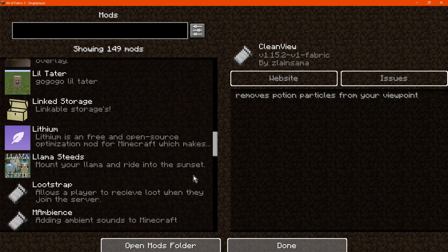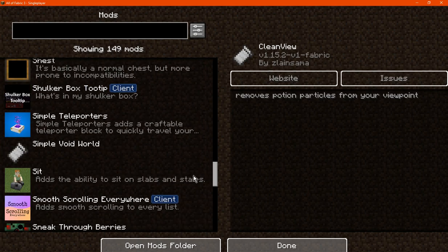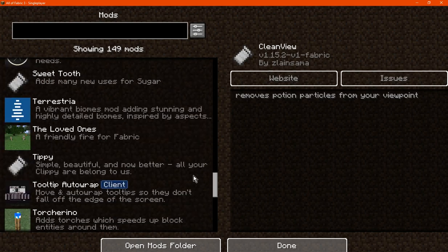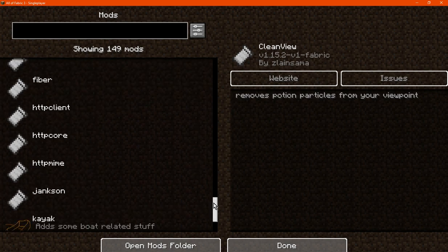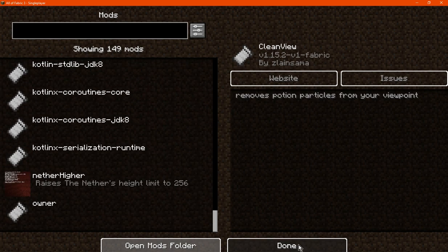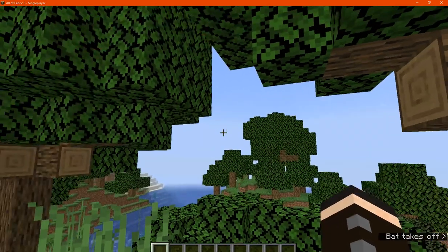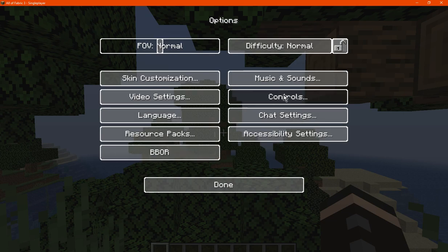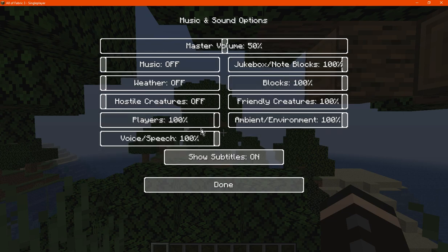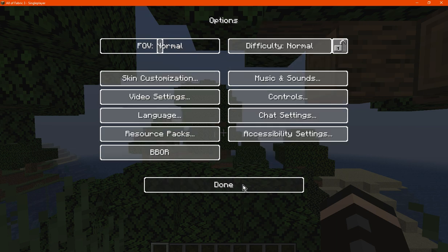So quite a fair amount obviously that works across 1.15.2 and also available for the snapshots as you can see. You can hear some ambient sounds already, which I may turn down a bit just in case. I'm not sure if I can very much, but either way.